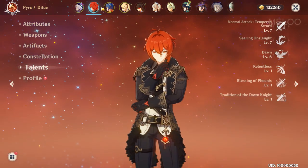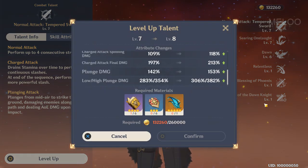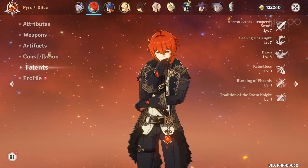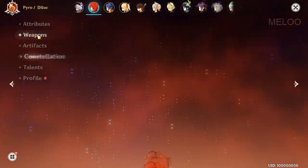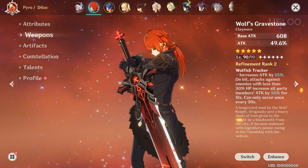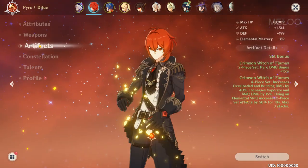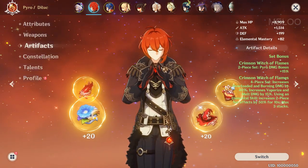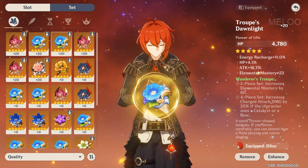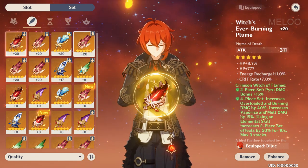Now let's have a look at Diluc. Because he's my main damage dealer, I upgraded most of his Talents already quite high. He's on Constellation 1. He has the Wolf's Gravestone already at level 90 — that's where all my Mystic Enhancement Ore got used up. And here I went for the Crimson Witch set. I was looking for Energy Recharge and Attack as substats, and Energy Recharge and Crit Rate — especially the Crit Rate is really nice.